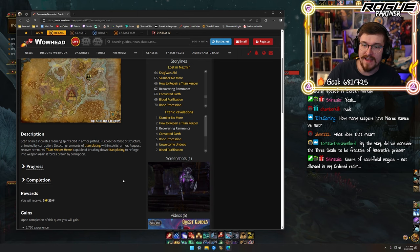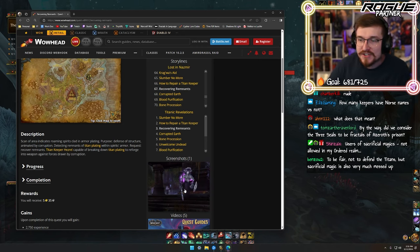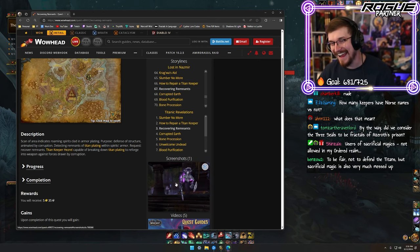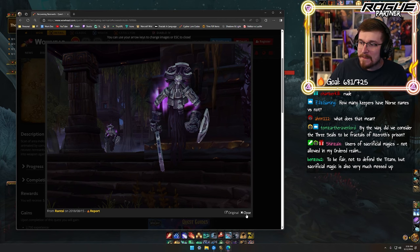Their purpose: defense of the structure, animated by corruption. Detecting remnants of Titan plating within the spirits' armor. Titan Keeper Hezrel is capable of breaking down titan plating to reforge into weapons against forces drawn by corruption. They say it's reanimated with spirits' power, but if you ask me that's exactly what this titan plating was made for. Users of sacrificial magics: not allowed in my ordered realm. To be fair, sacrificial magics are also very messed up.